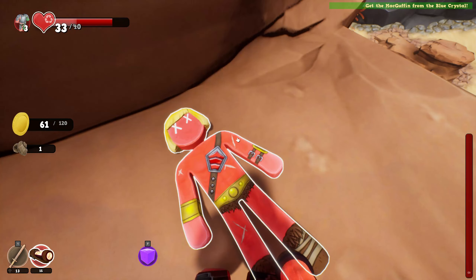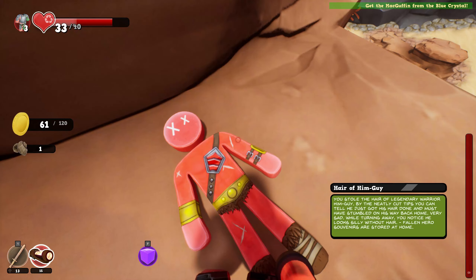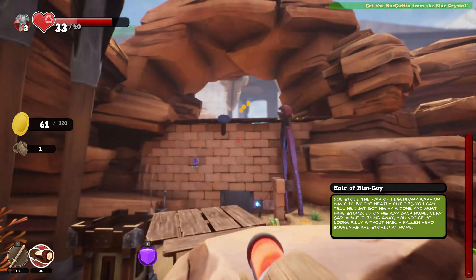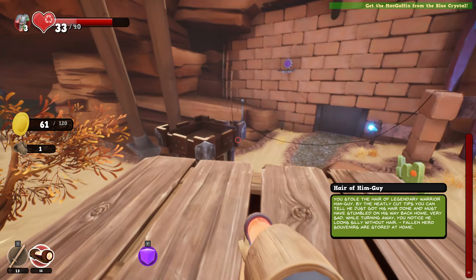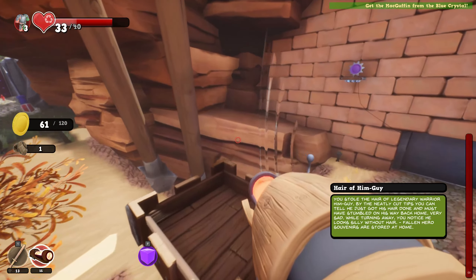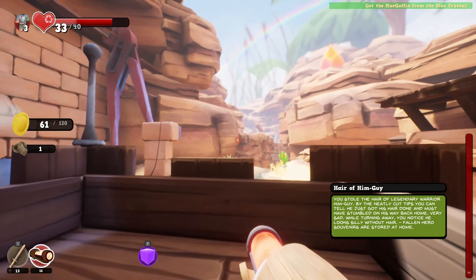Glee man. No. Glee man. Hair of him guy. Oh, it's so much better. They have a legendary warrior him guy, but they neatly cut his tips. You can tell he just got his hair done and must have stumbled on his way back home. Very sad. While turning away, you notice he looks silly without hair. Him guy. How dare you guys. You monsters. You killed him guy. I love him guy.